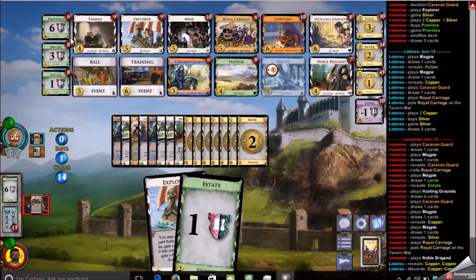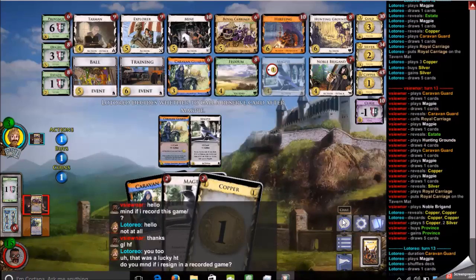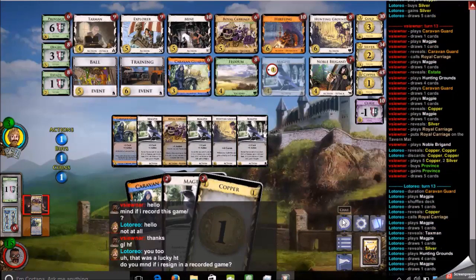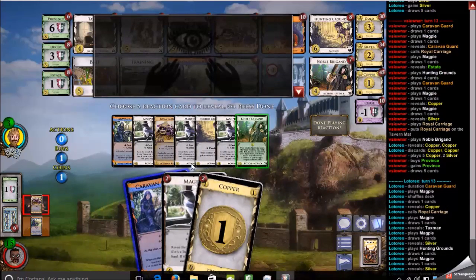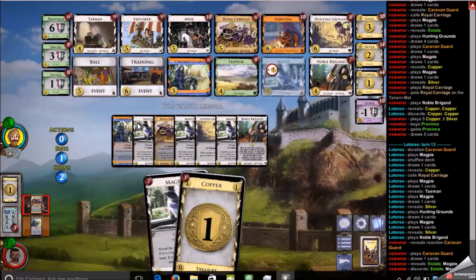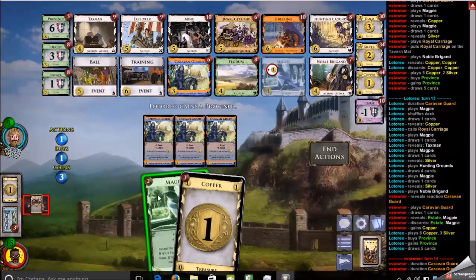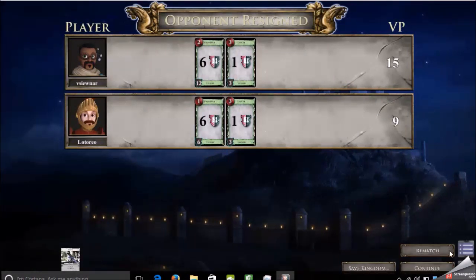I manage to buy a second Province, and again I have a good starting hand — a Caravan Guard in case an attack is played, two Magpies, and Royal Carriages set aside. My opponent then asks me to resign; I didn't think it was totally resignable at that point, but they obviously thought differently. My opponent is able to buy a Province this turn, but at any rate they resign and that is the end of the game for today. Thank you for watching — feedback is welcome.